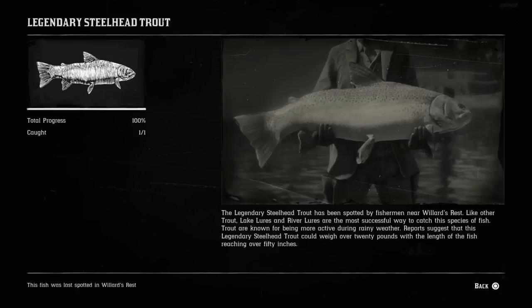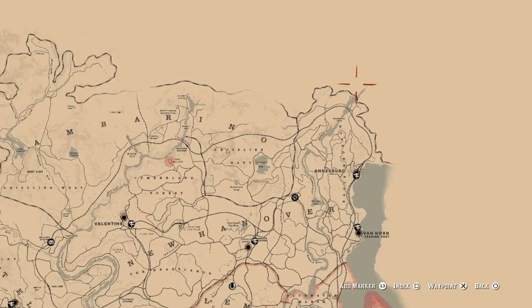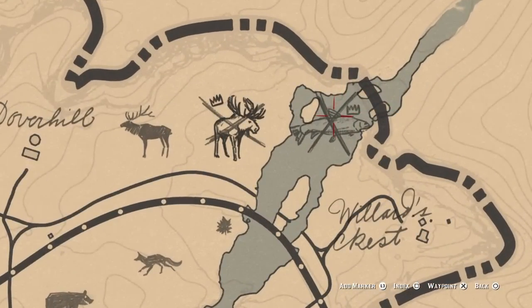For the tenth fish on our list, it's going to be the legendary steelhead trout, also known as a rainbow trout. This was probably my favorite fish to catch on the game. For the legendary steelhead trout, you're going to be right up here above Willard's Crest, way up at the top right-hand corner of the map, up above Ansberg, New Hanover. Also, if you guys are feeling lucky, there's a legendary moose right here in this area as well. That is where you can catch your legendary steelhead trout.